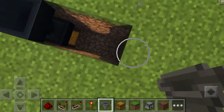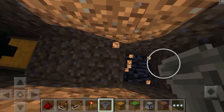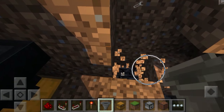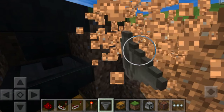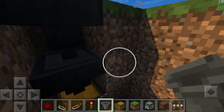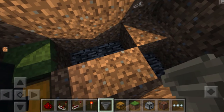Dig down two more blocks right next to it, then come over here and dig down three blocks all the way to the bottom — if you're on a super flat world, there should be bedrock right there. Then dig down three blocks right in front of this area, two blocks on this side, and two blocks on the other side, giving you a nicely dug-out area for the redstone.